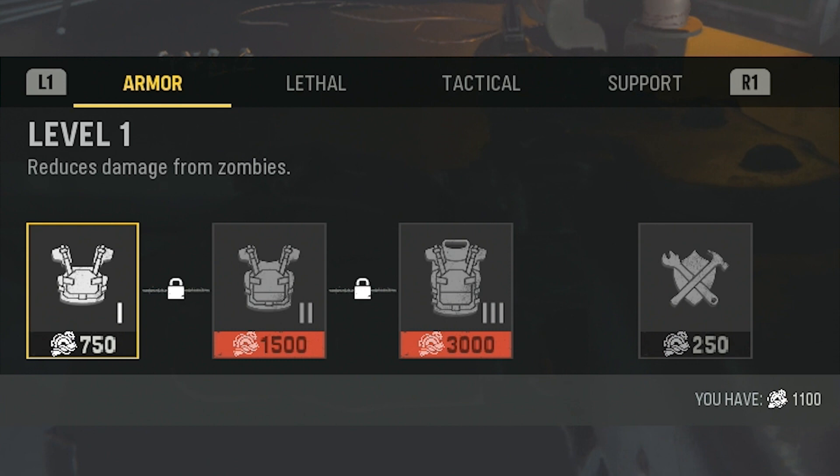Speaking of armor, tier 1 armor will cost you 750 salvage, tier 2 armor will cost you 1,500 salvage, and the final tier of armor, which is tier 3 armor, will cost you 3,000 salvage. And just like Black Ops Cold War Zombies, you can repair your armor for 250 salvage.